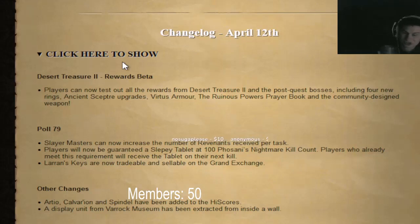Players can now test out all the rewards: four new rings, ancient scepter upgrades, Vertus armors, the ruinous prayer book, and the community design weapon.